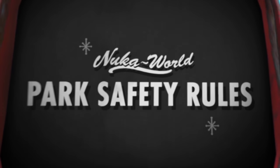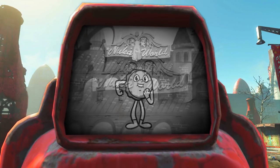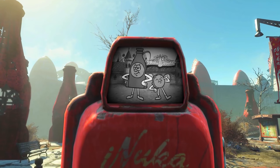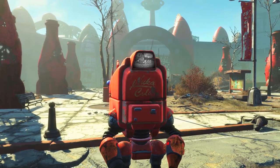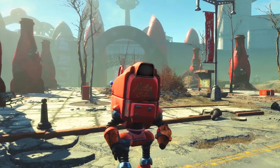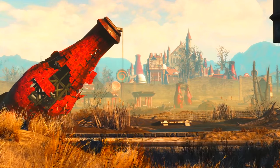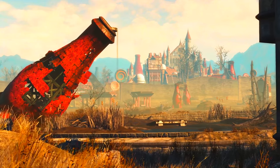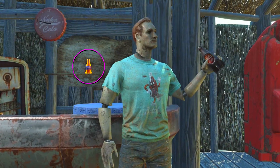First of all, park safety rules — pretty funny. It opens with a shot panning back from some kind of Nuka Cola Protectron — a Nukatron, perhaps a Colatron. We're introduced to the two mascots of the park, Cappy and Bottle. In the background we can see Kitty World with a Disneyland-esque castle. On a shelf we see the Nuka Victory making a solid return.